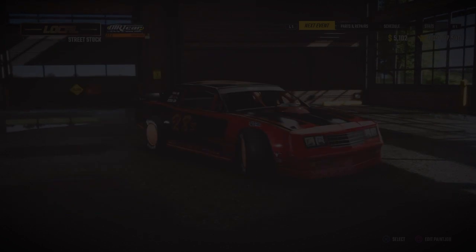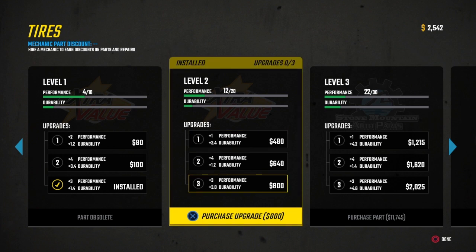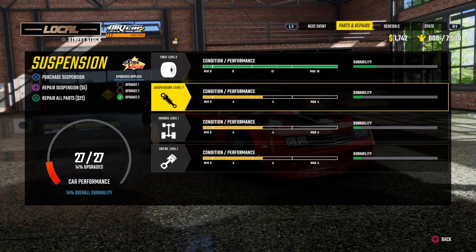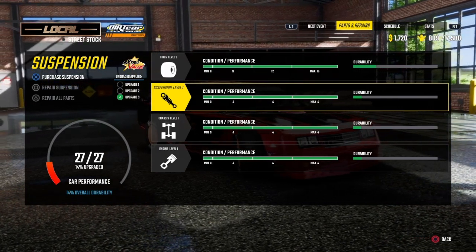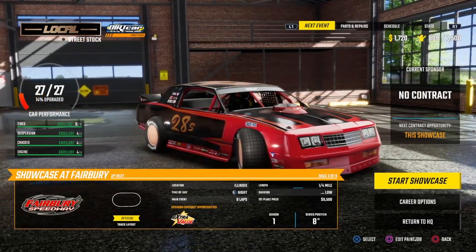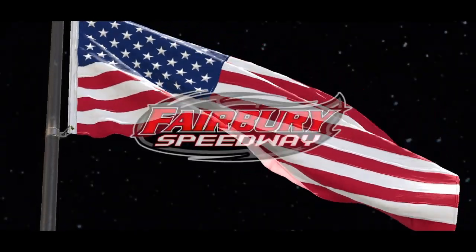Seventh — there we go, it was seventh. We're gonna go to Fairberry after a little upgrade, because we need to be as upgraded as possible for the showcase. Made sure we were as far upgraded with tires as possible — level two with the tier three upgrade. Ran out of money to upgrade anything else, so at least tires are upgraded. We'll just keep upgrading until we can't upgrade anymore or until I start kicking everyone's butt without a fully upgraded car.